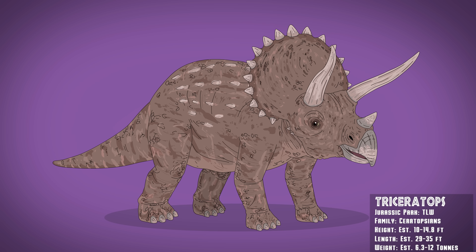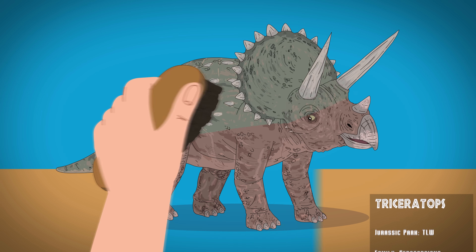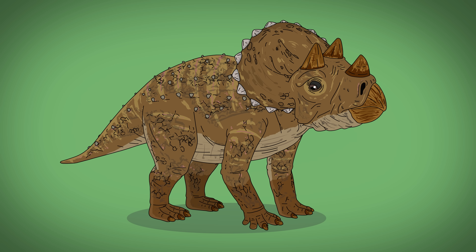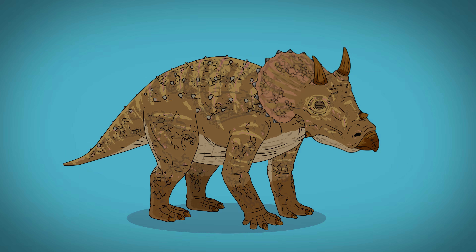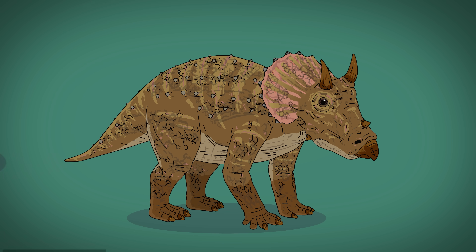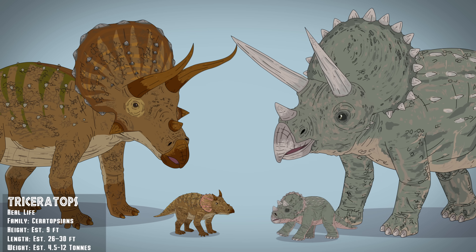Site B's Triceratops has straighter horns and its skin appears less brownish. A chubby baby trike is also spotted, although juveniles would have had slender features, an odd head shape, less prominent frills with possible colorful patterns, and their eyes were higher up. Similarly, their parents were far stranger-looking than their movie counterparts.